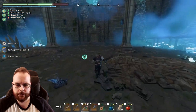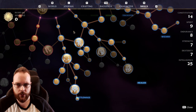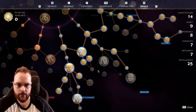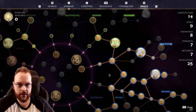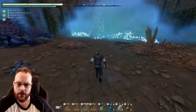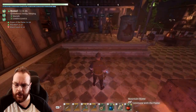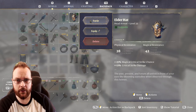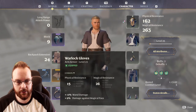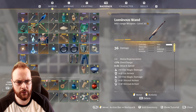I could have specced a little bit more into healing — I could have gotten the Water Aura rather than shiny plates and stuff. I should really have gotten that. Quick respec — now I heal up a little bit more. I also need to log in and out. I also forgot to equip the helmet.